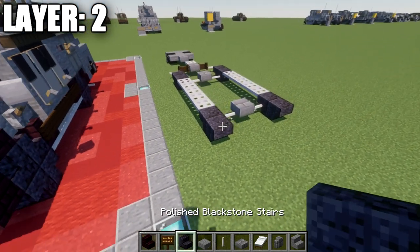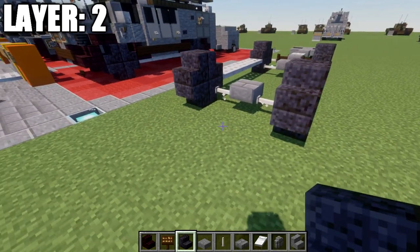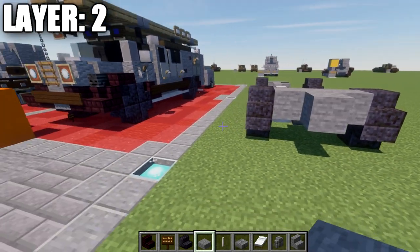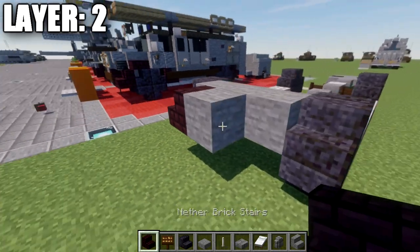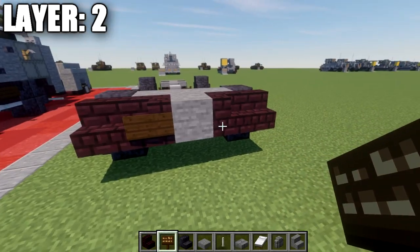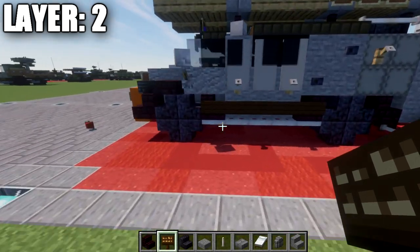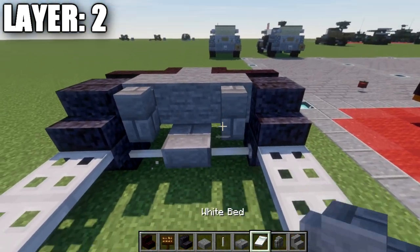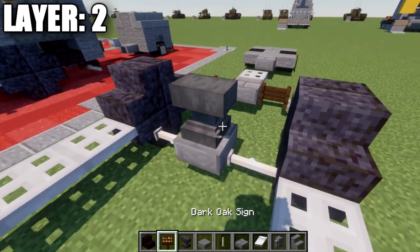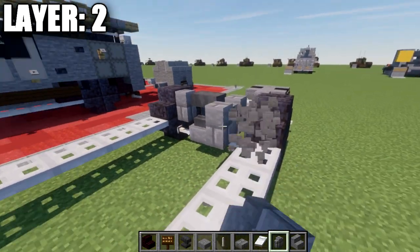Moving into layer number two: at each set of polished black stone stairs, place down two stairs on top of them, back to back. Then take stone full blocks and place a row of three across the front stairs, with a stone block coming off the middle one. Place a narrow brick stair to both sides of that stone block, and then a second narrow brick stair off that block out to the sides on both ends. On the sides of the narrow brick corner stairs and the stone full block in the center, place three dark oak wood signs going across.